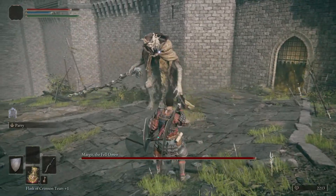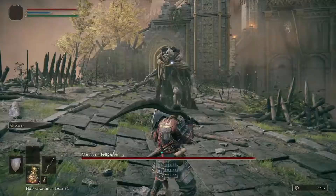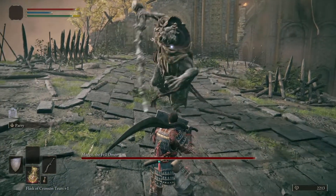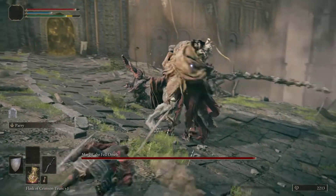Margit is a good teacher who will teach you how stamina works in this game. This move he does at the very beginning — the throwing knife — you can always dodge his second attack if you roll to the left.